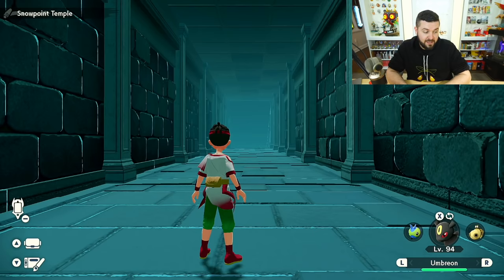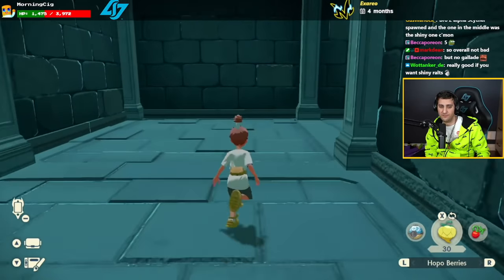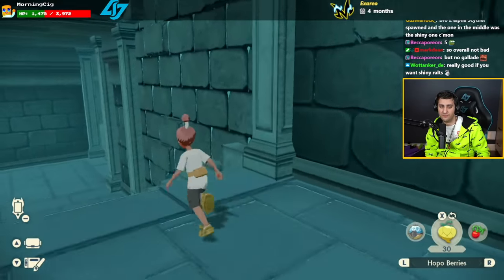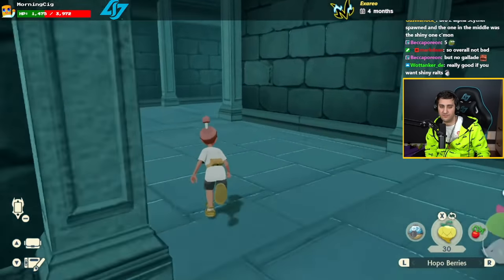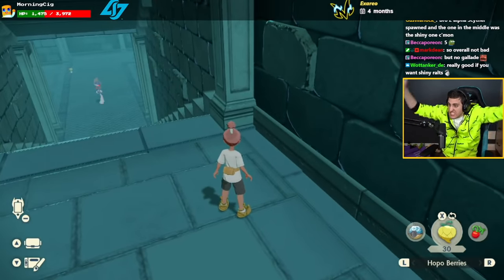For the shiny Gallade hunt, all you're going to do is save in front of this entrance after doing that Braviary method, then head inside. I'll cut to Phil's footage now. After a very long night up until 8 o'clock in the morning without sleep, he goes downstairs, hears the sound, and finds himself a shiny alpha Gallade — and that's a good shiny too!